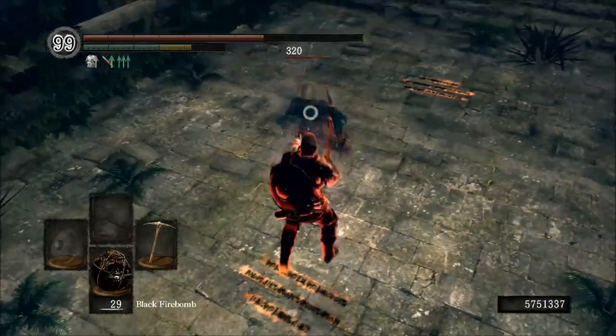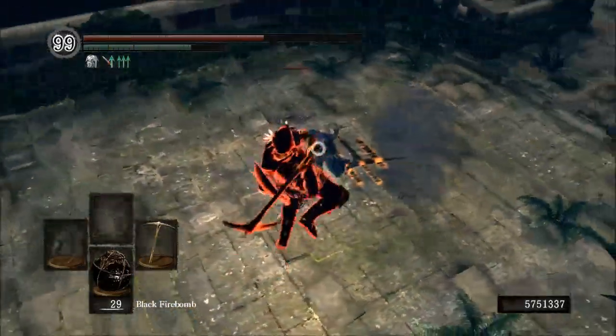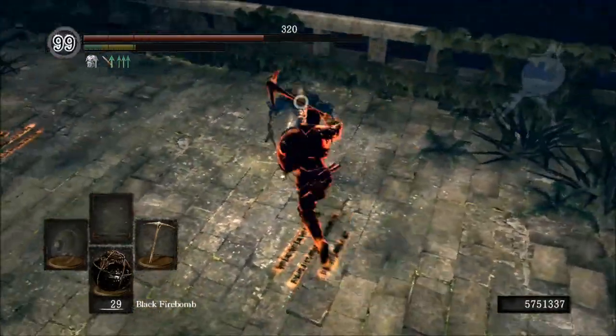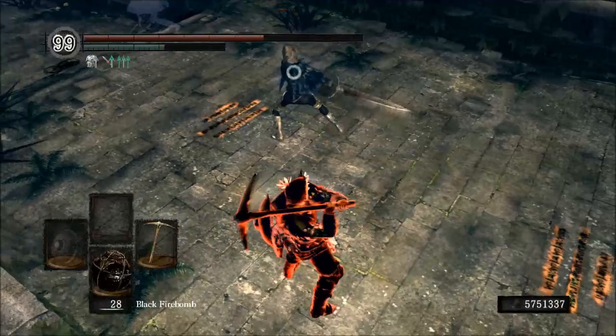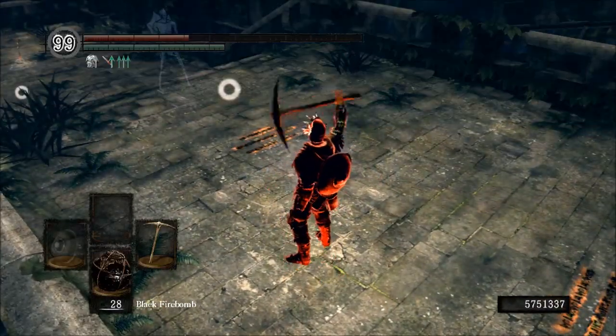Starting with the pros, it's definitely going to be the ability to work with the Leo Ring. In addition to that, you've got the great stun locking ability and every other hammer class pro — the ability to stun, the ability to damage stamina when someone blocks your attack, and all that good stuff.